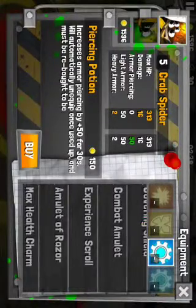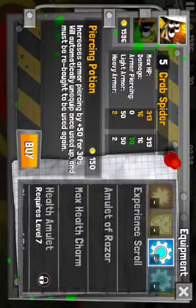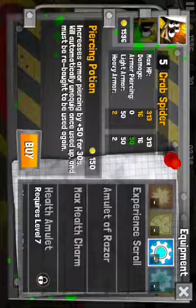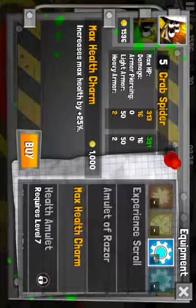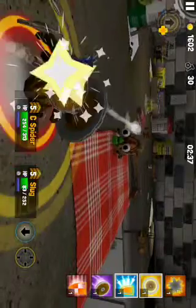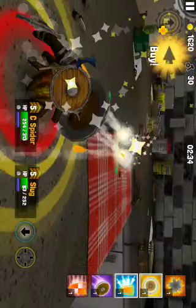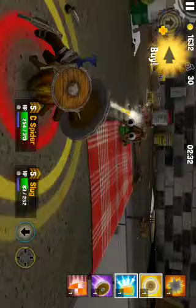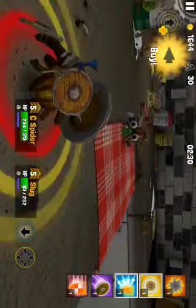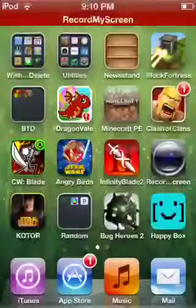Just to give you an idea, he has pretty good max HP compared to some of the regular heroes you can play as. When you equip a max health charm at level 5, you can bring it up to 391 max HP. So yeah guys, this has been the Crab Spider gameplay — thank you for watching. If this helped you and you enjoyed it, please feel free to leave a like and subscribe. I will continue doing more videos for the Bug Heroes 2 heroes, because there are a lot of them. Thanks for watching, I'll see you next time.